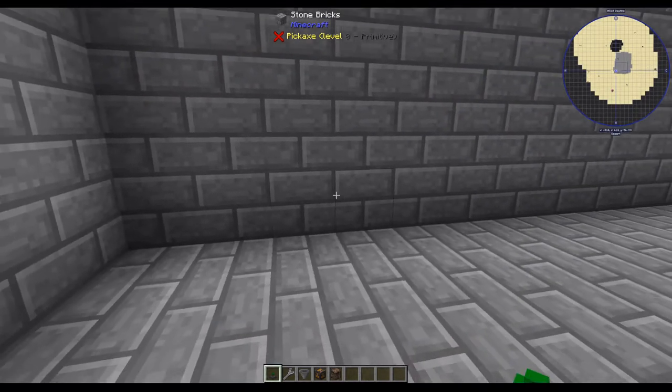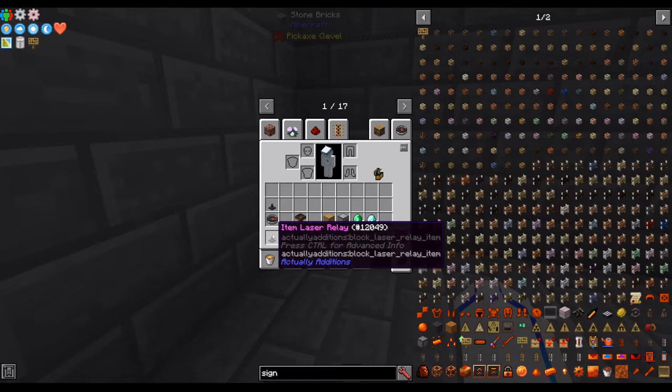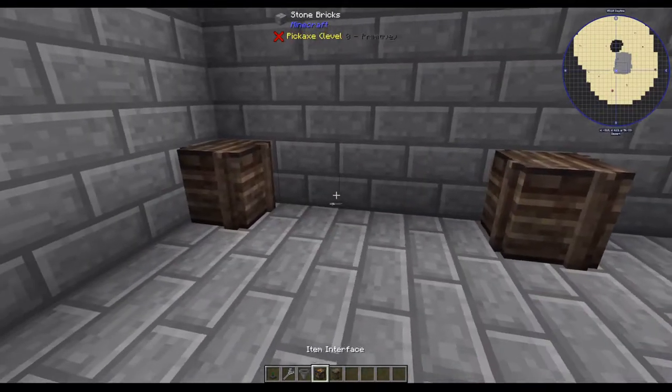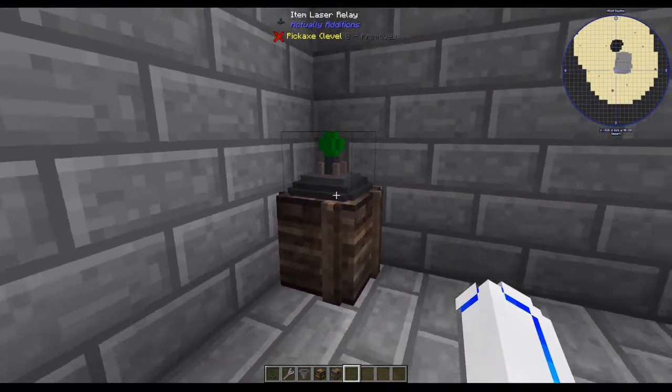Hello, and welcome to a tutorial I've been wanting to get to for a while. This one is on the Actually Additions Item Laser Relay. I'd like to show how they're used, what they're good for, and what they're not good for.